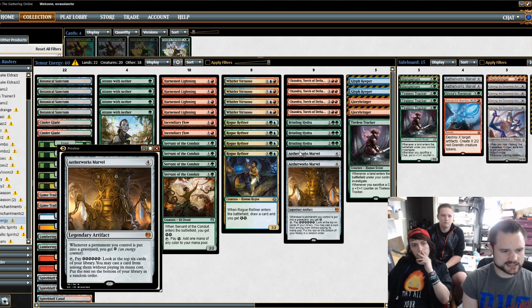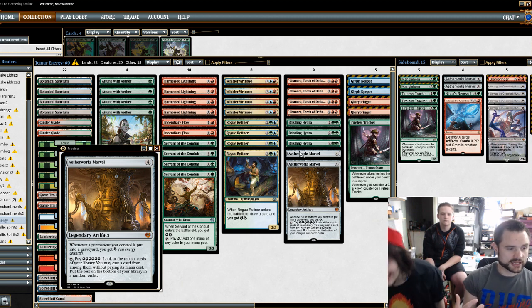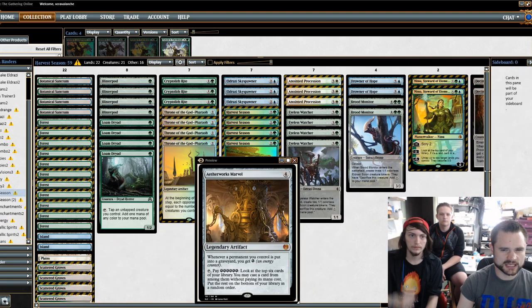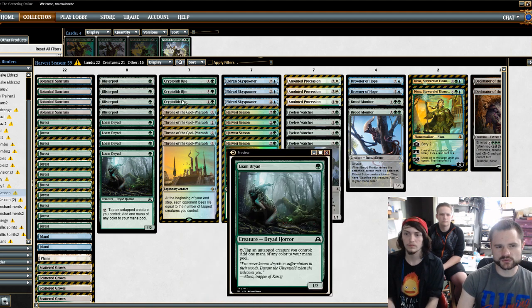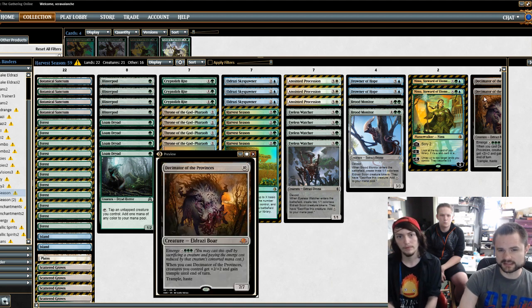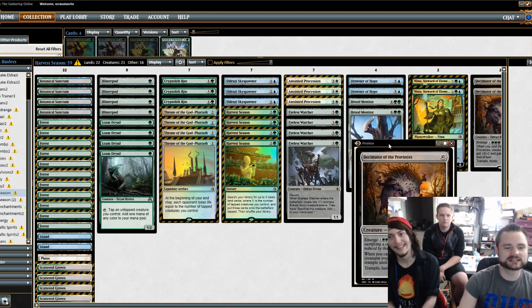That is my list. We're going to start with Kenyon, because we saw his deck yesterday — we were working on the Harvest Season deck. This is the list Kenyon ran: Blister Pod, Loam Dryad, Cryptolith Rite, Eldrazi Sky Spawner, Anointed Procession, Eyeless Watcher, Drowner of Hope, Brood Monitor, Nissa, and Decimator of the Provinces. Kenyon didn't do too hot with it — it's a little rough. What worked and what didn't?